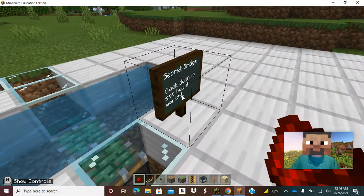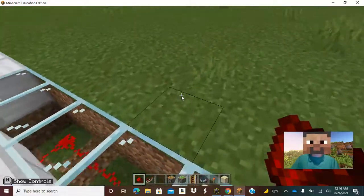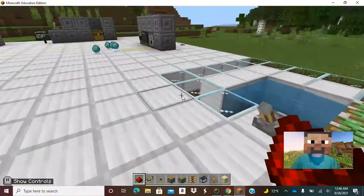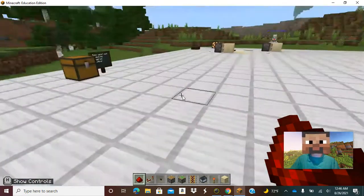Another example here: the secret bridge. Hit the lever and there's a secret bridge — right across. Now hit the lever again and the bridge goes back down, water flows back across. Secret bridge.